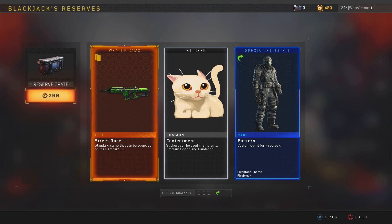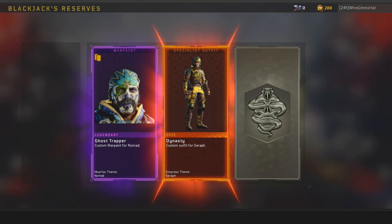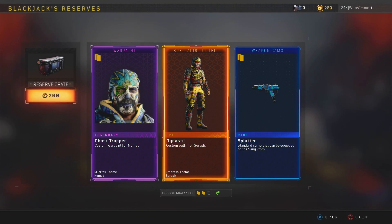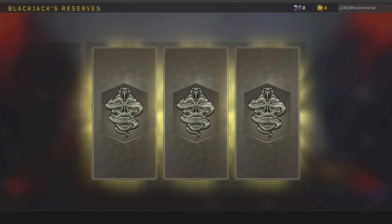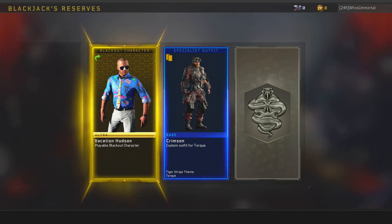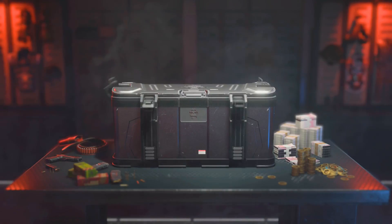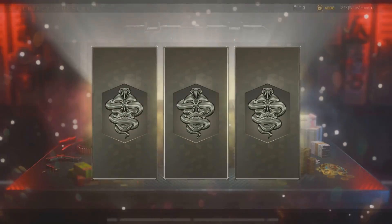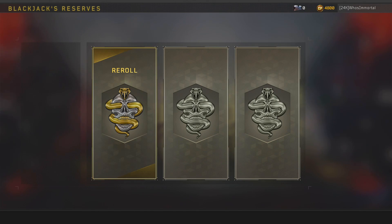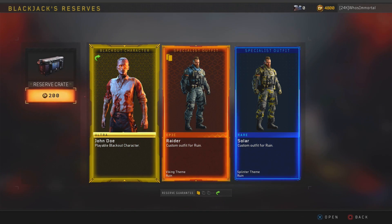I remember looking back - most of the devs, and Vonderhaar specifically - he was saying all the blackout characters you're going to be able to earn by playing the game and doing all these little missions. So when they announced we're going to get Ultimus Richtofen and Ultimus Takeo, and then it was like 'nope, you have to buy it' - okay, I get that. But then when you have characters that people have literally been asking for since the launch of this game - zombie characters, actual zombies to play as - you're going to put those in reserves? Give me a damn break.